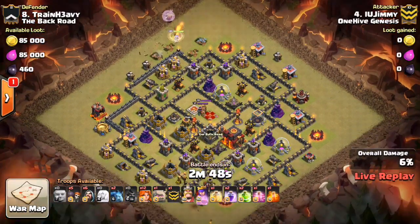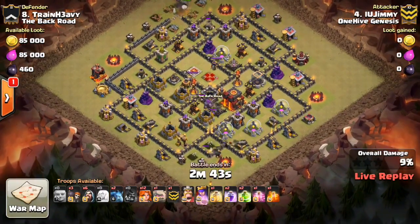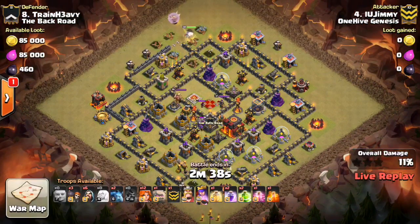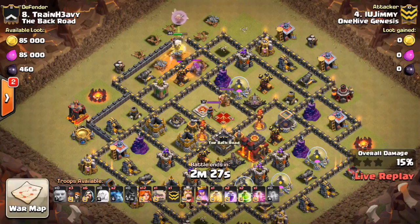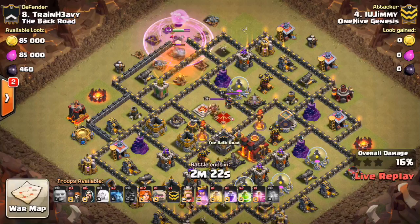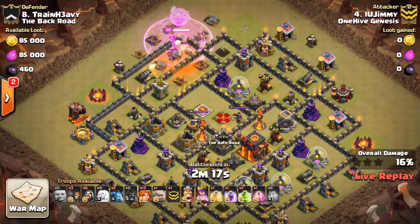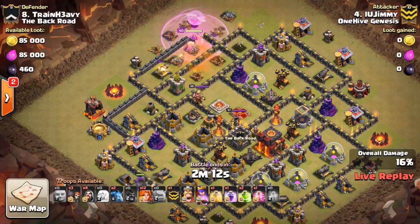Looks like a Valk attack. Has that one Golem, dropped in a few Hogs there, has the Queen walk up top. Looks like the Hogs are just to get the CC lure. Everything looking pretty good though. The Queen looks like she's intended to walk in there — she'll probably get the Air Defense, get some of that Point Defense. Hopefully she gets through a little bit before that Golem engages her, because there's 3 Point Defenses on her. But the level 40 Queen is still going to take down the Golem pretty quickly — she'll 2-shot or 3-shot those Golemites, then continue taking out the next few Point Defenses.